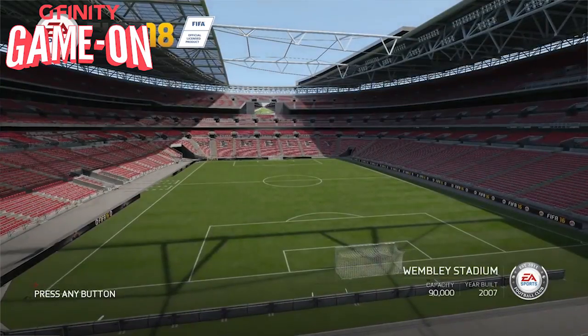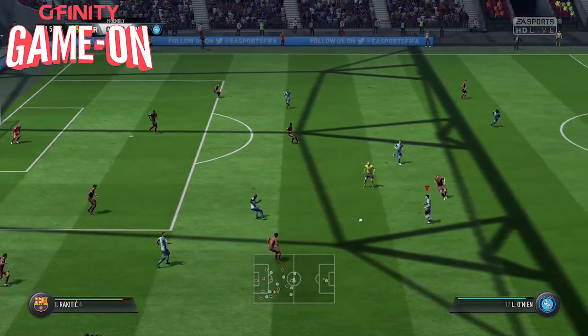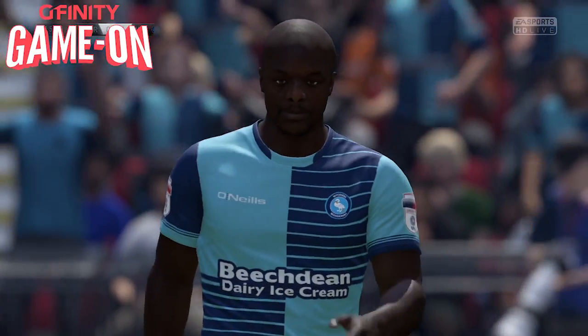It's time for the Beast Akinfenwa's FIFA 18 challenge. We're in the warm-up area — you've got to try and score as many goals as possible with Akinfenwa. We're going to take the game to Wembley — it's going to be Wycombe against Barcelona. Pass it to Akinfenwa's feet; don't make him run about, don't play to his weakness, play to his strength. He's going to celebrate — Akinfenwa did that!